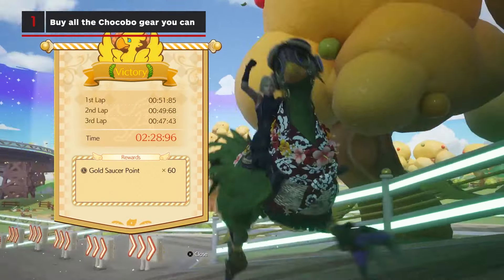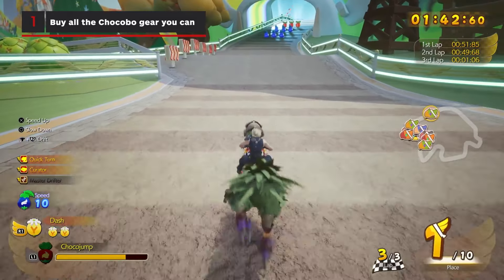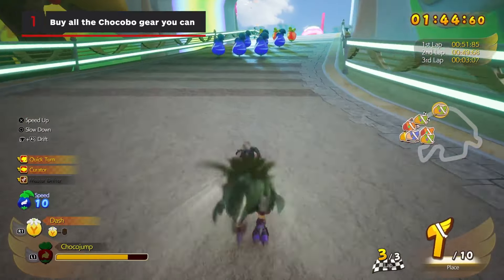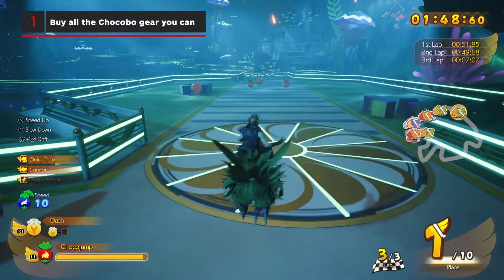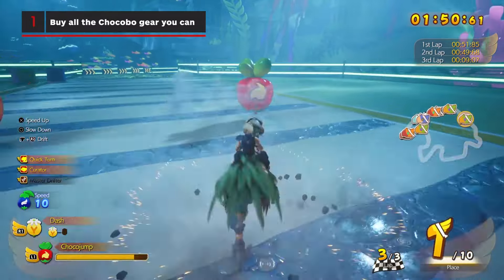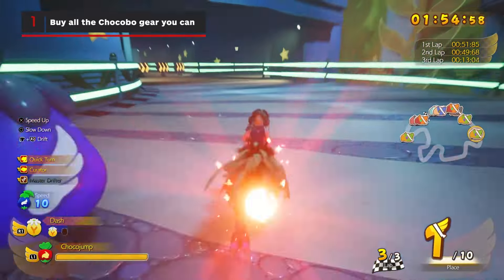One of the best pieces of gear is the Tropical Shawl, which you acquire after obtaining your Chocobo in Costa del Sol. This piece of gear will enhance the items you pick up during a race, allowing you to activate your abilities more often with them. We ended up having giant leads against our opponents in nearly every race with this gear.